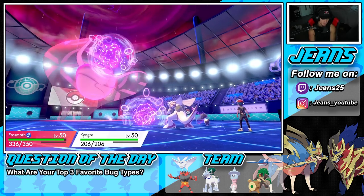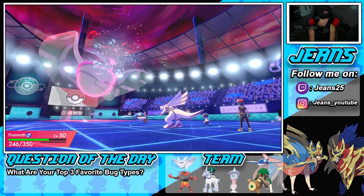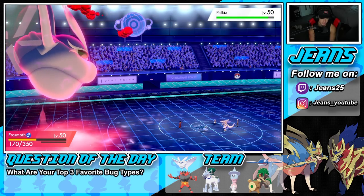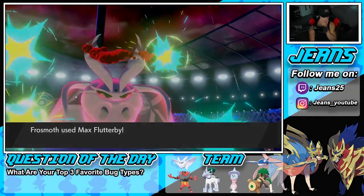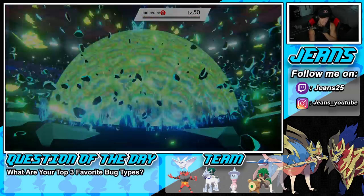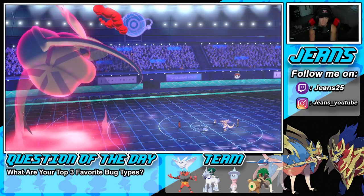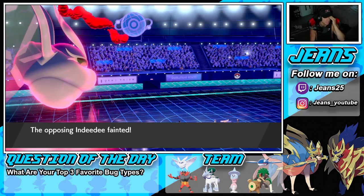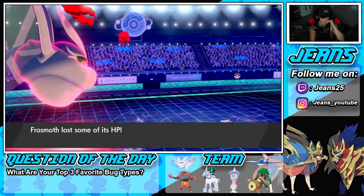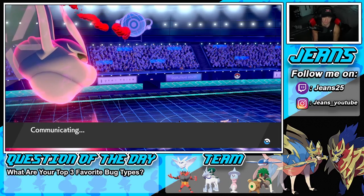He's going to go for Expanded Force. Look how beefy Frostmoth is — wildly tanking hits. He does not pop Trick Room, so Flutterby is coming in hot. I'm actually glad he didn't pop Trick Room — I can Thunder next turn and go minus one on Palkia. That's huge.